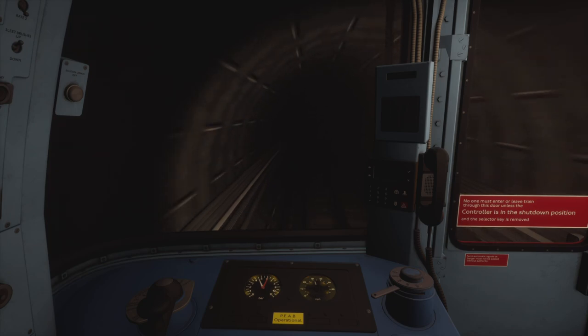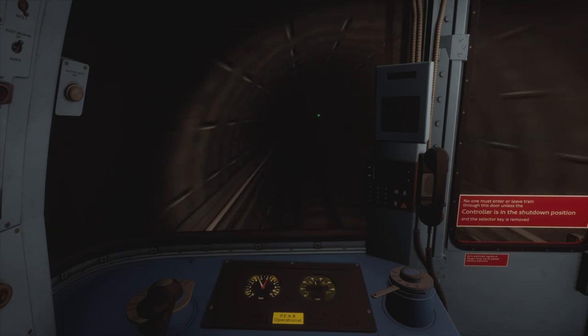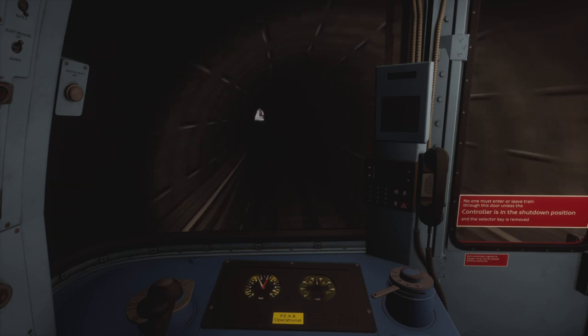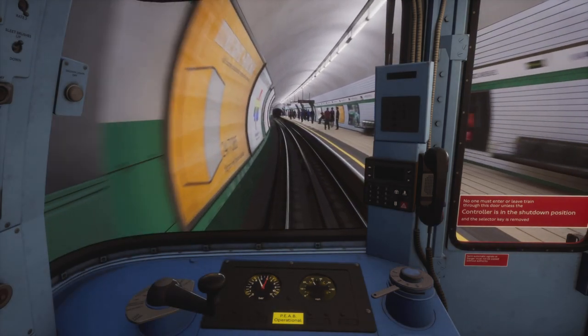Speed limit has gone down to 30 miles an hour — just remember when departing from Maida Vale in the southbound direction, stay below 30. Although the speed limit has now gone up to 35 again. The speed board was extremely hard to make out — I just know the speed limit goes up to 35 at this point. Here we are coming into Warwick Avenue station.